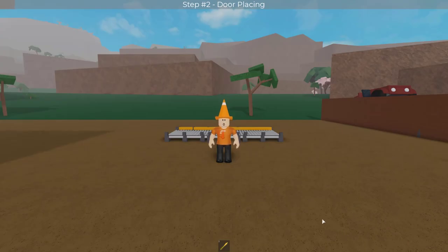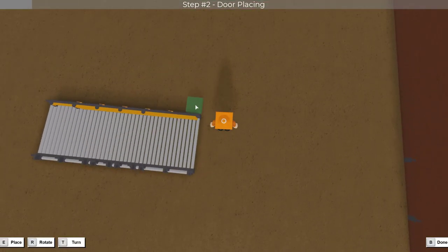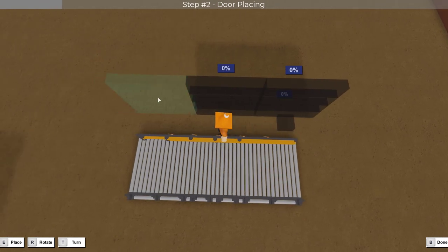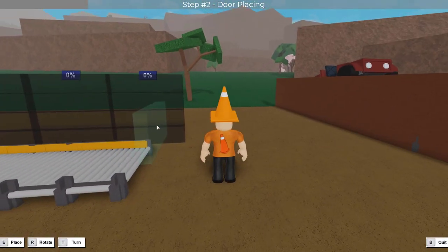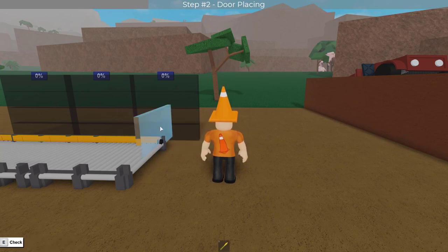Next up is door placing. The first thing you're going to want to do here is grab one of these small floors and place it one stud away from the conveyor like so. From there grab a large floor, tilt it, and place three of them in a row like so. Next up it's time for your doors. Start off by grabbing a basic glass door and hovering it over the edge of this conveyor. You're going to need to place it by using rotate and turn as you cannot place it exactly. This is the most finicky part of building this structure and it's very rage inducing if you don't get it in the first couple of tries.